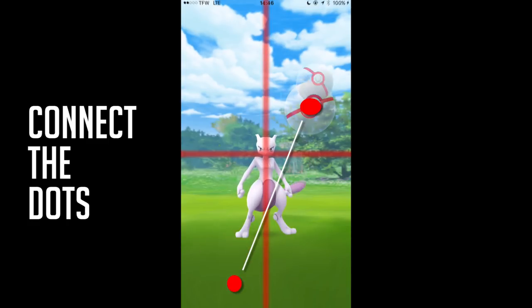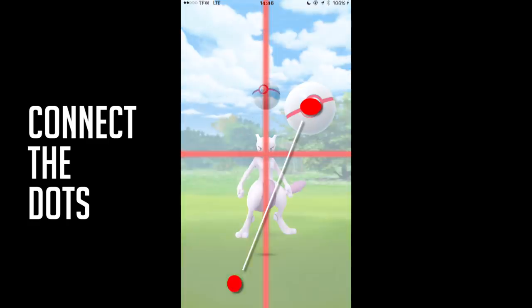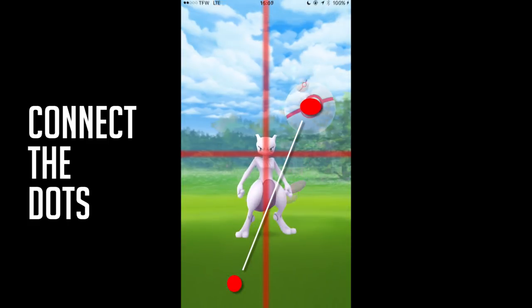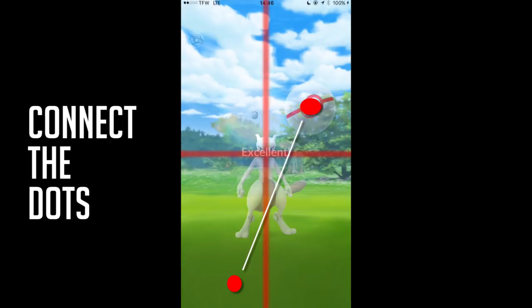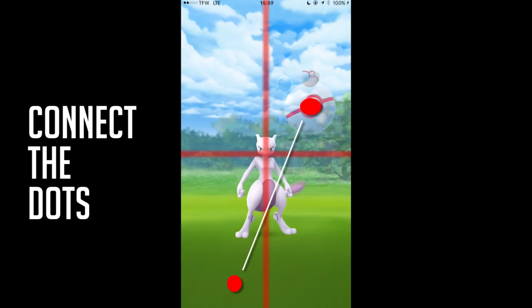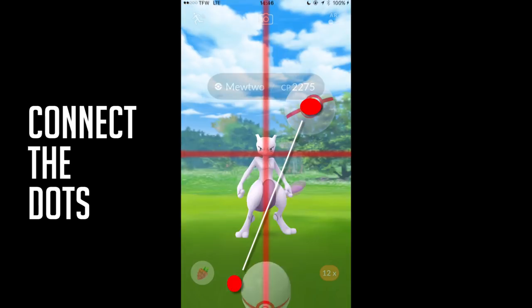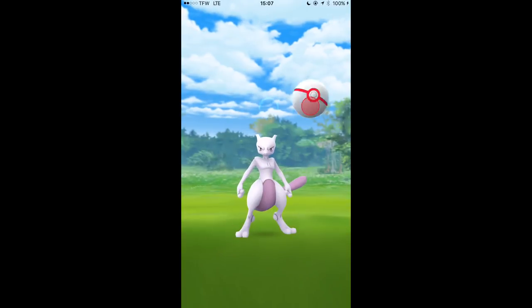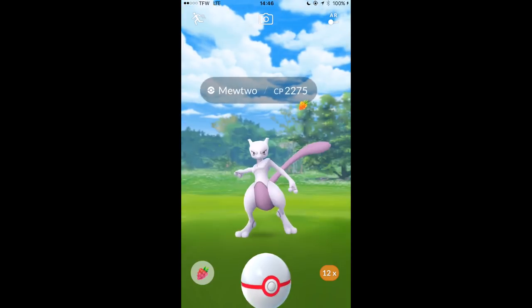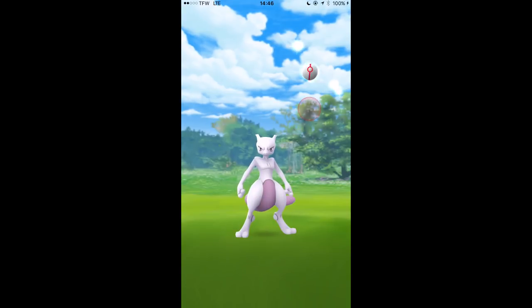Arm down, throw it. Just keep watching this over and over — it should help. Again, these are my first throws at Mewtwo and I was able to extrapolate this data from it. Put down the button, actually go catch some Pokemon — you'll get better at your throws. Practice the circle trick, it'll do great for you. Like, subscribe, and comment. Hopefully you get your first Mewtwo. Thank you for sticking with me. Nexus go out.